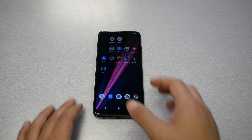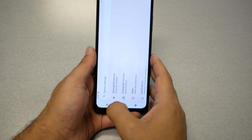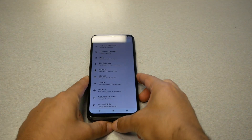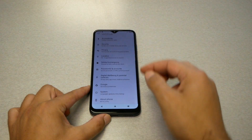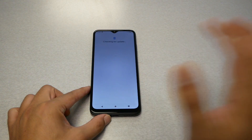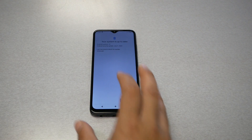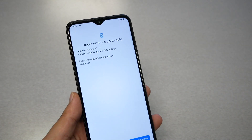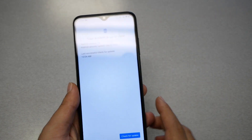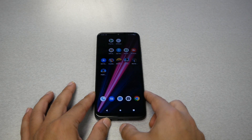Now first of all let me show you that this phone has the latest Android upgrade. Currently the phone runs on Android 12. Let's go to System and go to System Updates to check for updates. I have the latest update with the security patch for the Revel 6 Pro, so everything is up to date.